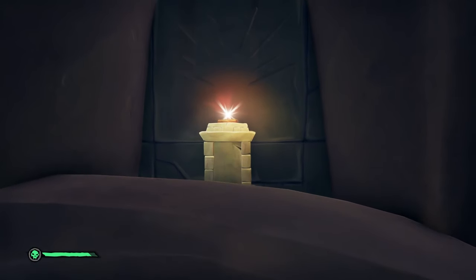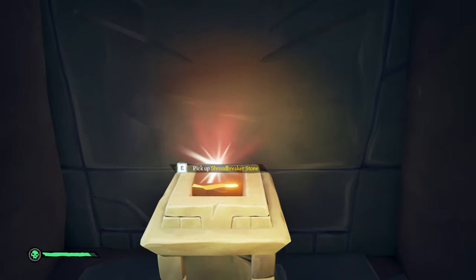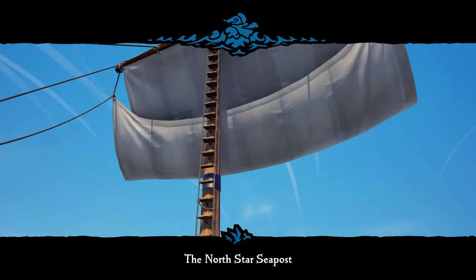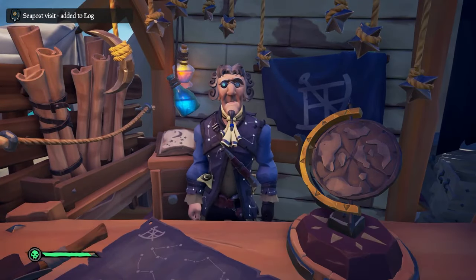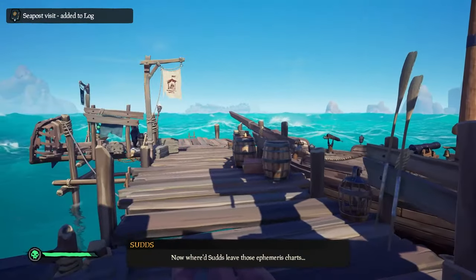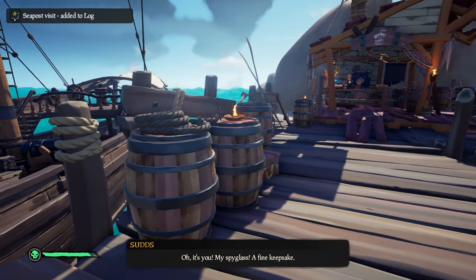You'll know you did it correctly when the back wall starts to lower and you can see the shroud breaker stone available to take. Take the stone to the North Star Seapost and give it to Sud — this will end the tall tale Stars of a Thief. You do have to complete it five times in order to get all of the commendations. I hope the guide was helpful and I'll see you in a future video — thank you so much for watching!